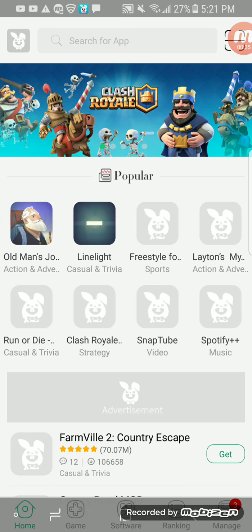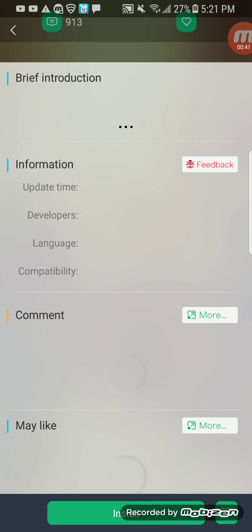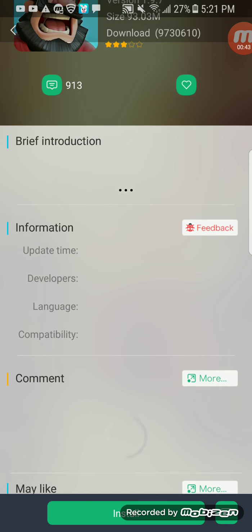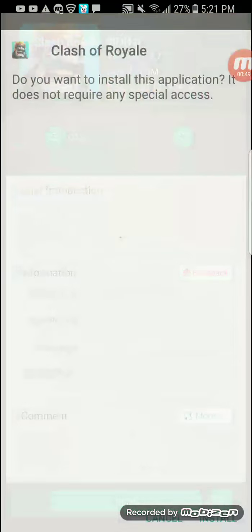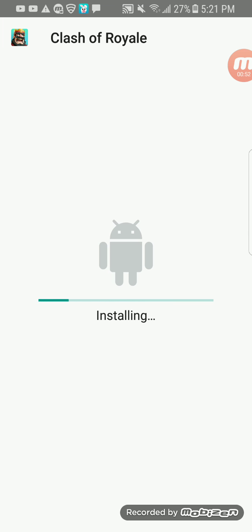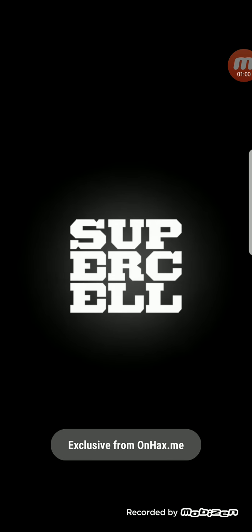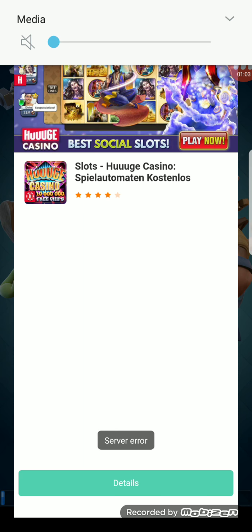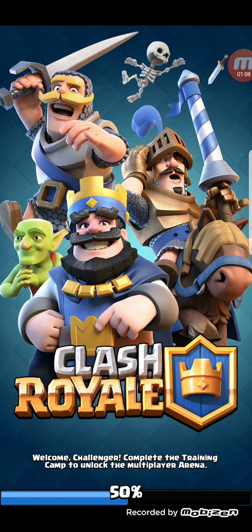You go into the app and then you find Clash Royale. Make sure it says 'mod' at the top. You click install. I reinstalled this so that's why it was so fast for me, but it would load up the percentage. You click open, close that, and it'll load to 50%.